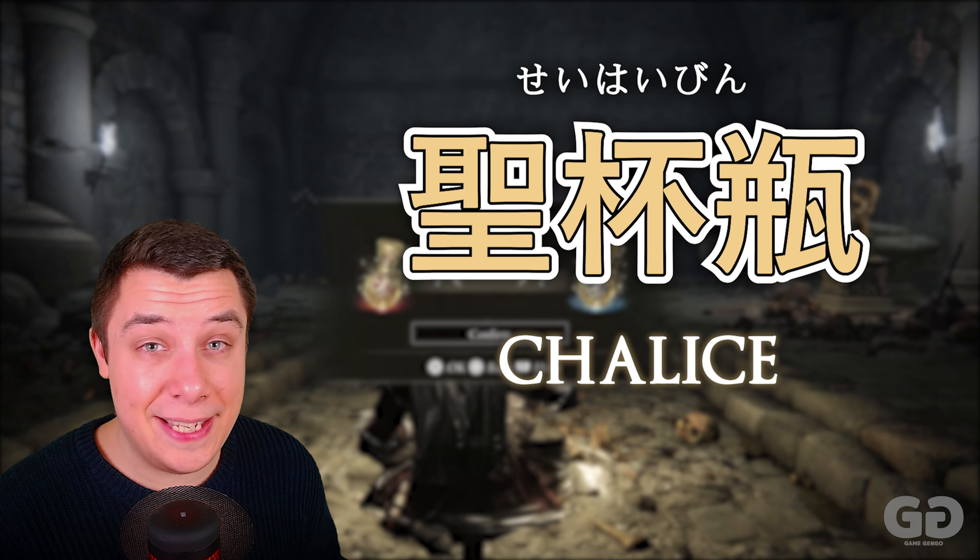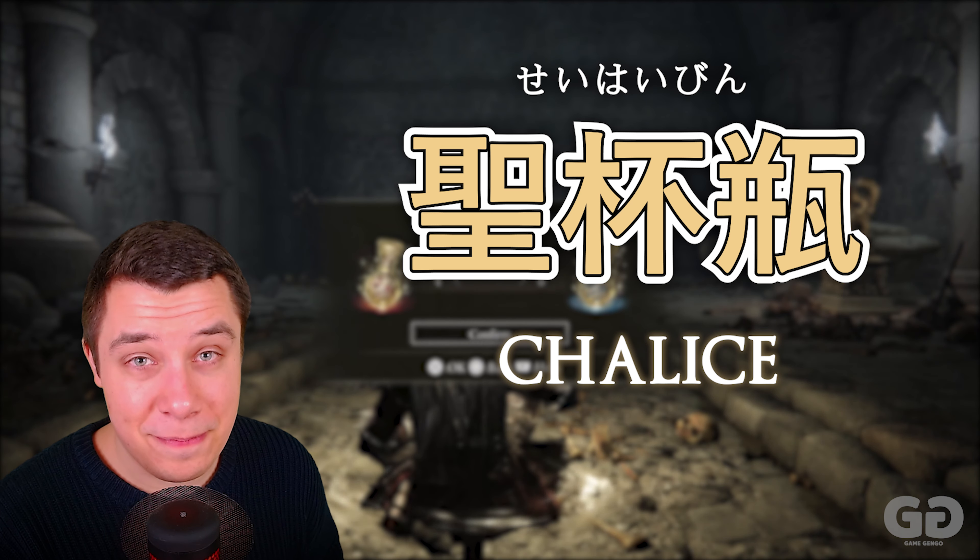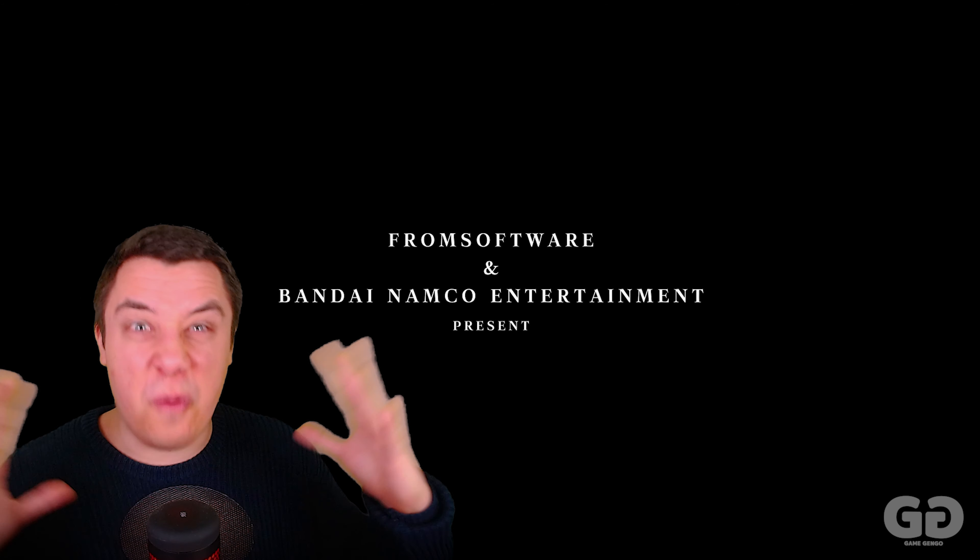The final word you need to learn is chalice — Seihai Bin — used to replenish things like your health, filled up at the point of grace. So there you have around 40 of the most useful words to know in order to get into Elden Ring in Japanese.